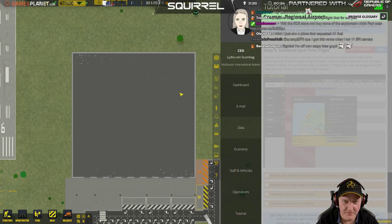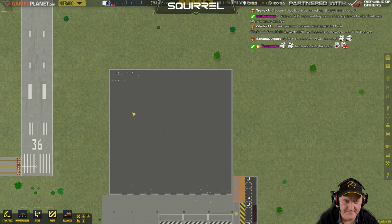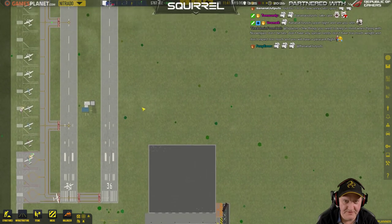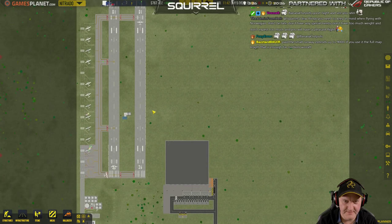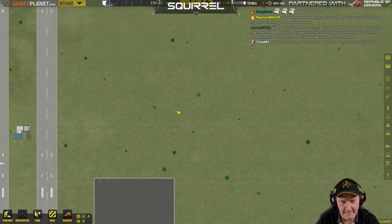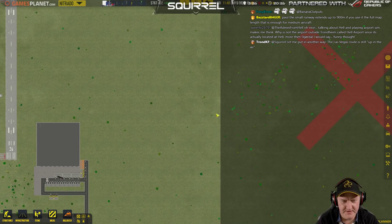Arriving passengers are going to come out this way as well. We want to reserve space for future expansion. How many runways are we going to have in total? Probably at some point two big runways, and then we could go that way and have a separate terminal.